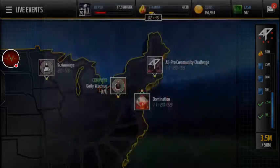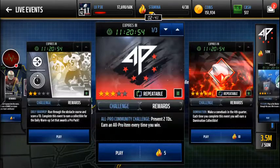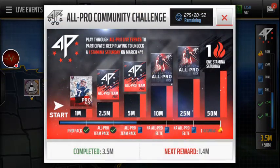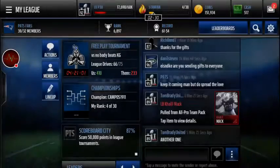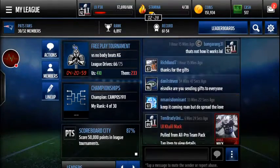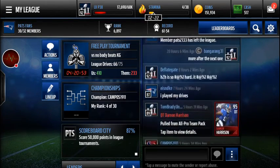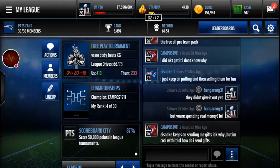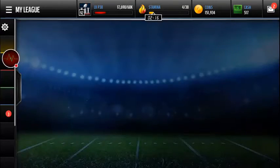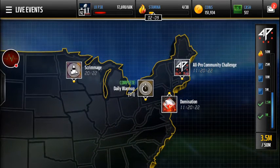Work on these community challenges because it'll help everybody get that pack quicker - it's basically two free elites. From what I've seen in my league, people are pulling pretty good stuff. Somebody got Khalil Mack recently and somebody else pulled Damon Harrison, so the packs are much better in this promo so far.